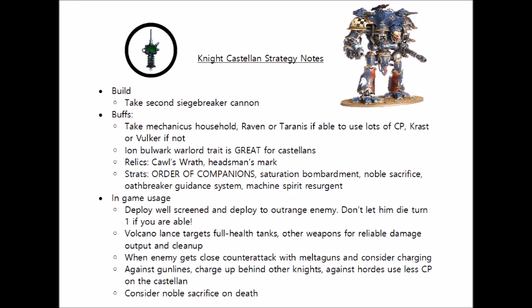Moving on to Relics and Warlord Traits — if I were running a Castellan, I would strongly consider the Iron Bulwark Warlord Trait, because Rotate Ion Shields costs 3 CP rather than 1 for Dominus Class Knights. You may as well make this knight your Iron Bulwark knight so you never have to pay loads of Command Points for rotating on your Castellan. The knight is incredibly destructive offensively but isn't actually that defensive, so anything you can do to make it more defensible is well worth it. In terms of Relics, I'd typically take Call's Wrath, unless I was facing an army with literally no heavy infantry or vehicles. If I was Crast, I'd strongly consider swapping this out for the Headsman's Mark, which can buff the rest of its guns and not just the Plasma Decimator.